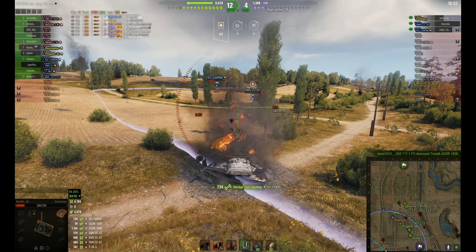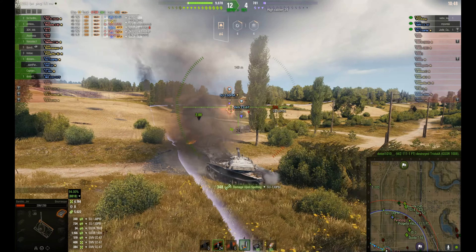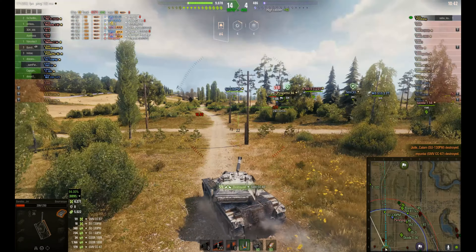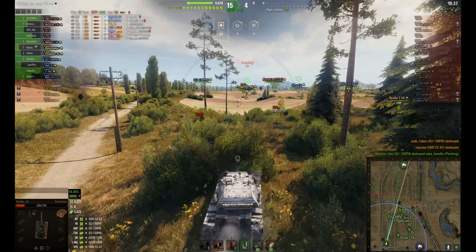He just comes up here to keep his spotting capability up and of course do damage. He gets a shot into the 703-2, gets taken out and picks up some spotting damage. So he's already picked up 2.6k of his own damage plus another 2k of assisted damage.